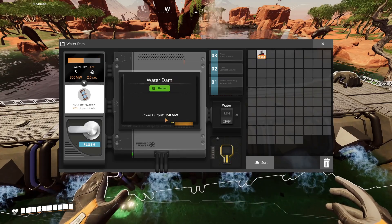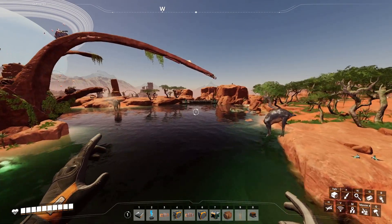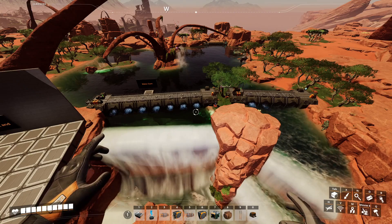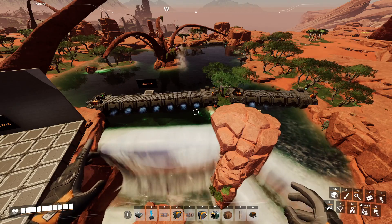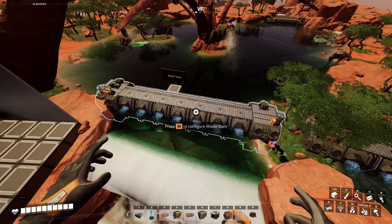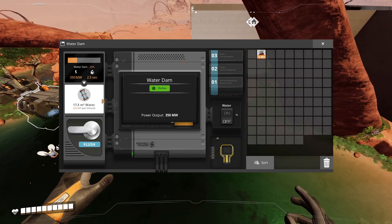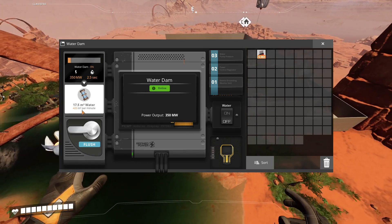Right off the start, the dams are already generating 350 megawatts of power, 200 megawatts, and 150 megawatts. The amount of power they can generate depends on how wide the dam is, and that's all based on predetermined placements that the devs have made. So you cannot make this any bigger or wider — all you get to do is just plop it down. They also generate water in case you need extra water, but that comes at a cost of half power. For example, this one will generate 420 cubic meters of water.